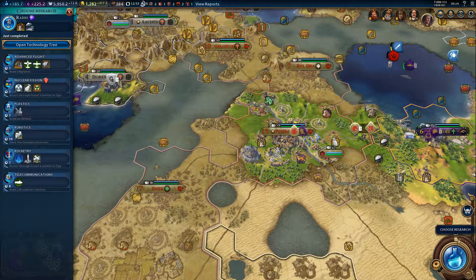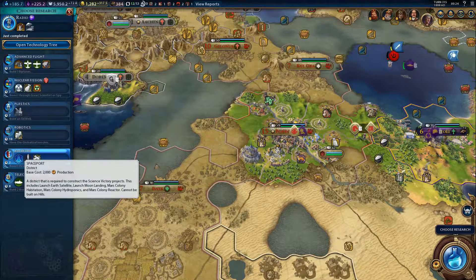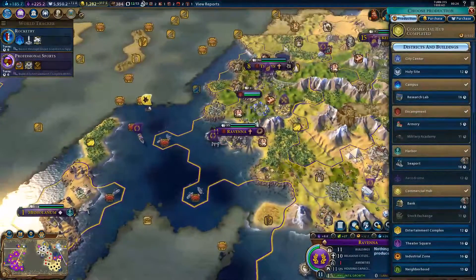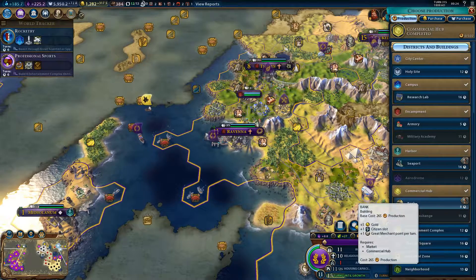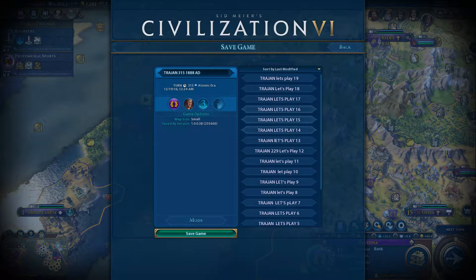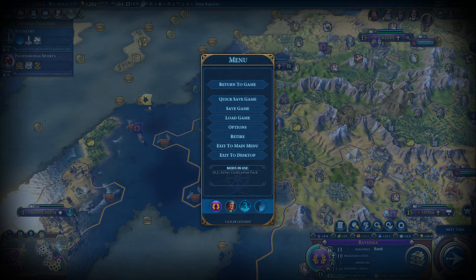Let's choose our research — Rocketry, for the spaceport district. Let's get our bank built there. And like I said, we need to save the game — Let's Play number 20. Thanks again for joining me. Hopefully you enjoyed today's session and I will see you on the next one. Have a good day, bye bye.